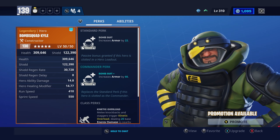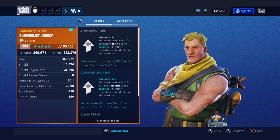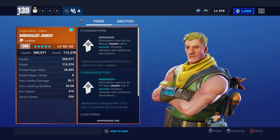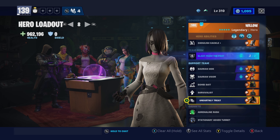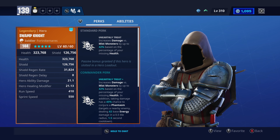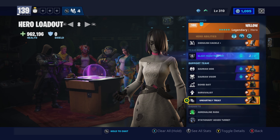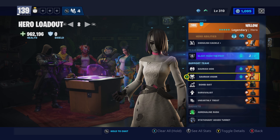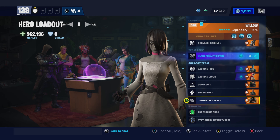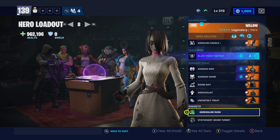Then you need Bomb Suit from Bomb Squad Kyle — increases armor by 22 — and Survivalist from Survivalist Jonesy — eliminations heal you for 39 base health over three seconds. Lastly, you need Unearthly Treat from Swamp Knight — increases damage versus mist monsters by up to 42% based on the percentage of your missing health. She has a total of 55 armor in this loadout, not even counting buffs for melee weapons. Her gadgets are Adrenaline Rush and stationary hover turrets.